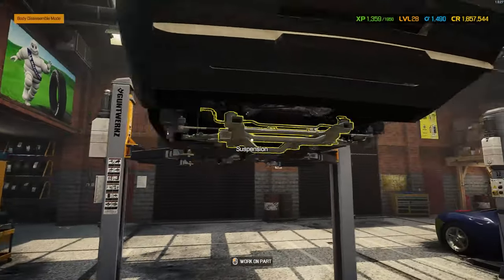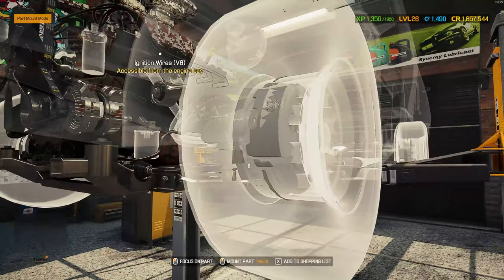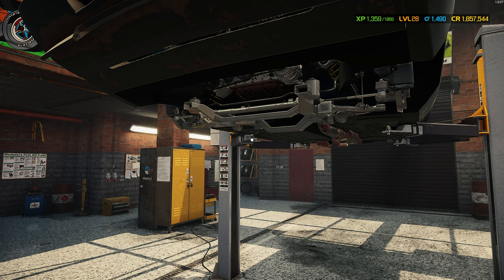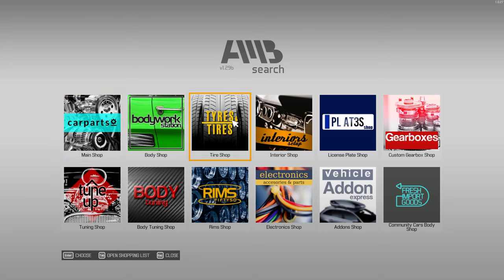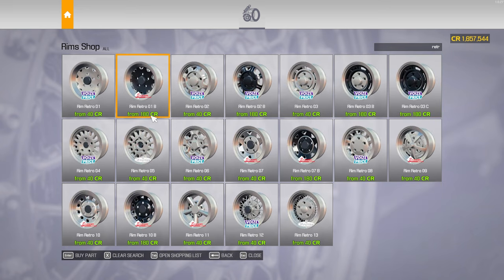All right, the full suspension has been done — looks pretty good. Being a barn find, that makes sense. For the tires it wants retro ones, so let's take a look at the rim shop. We'll try the retro 1B, which is what they want — not bad. But I think I'd rather go with retro 10Bs or 10s.